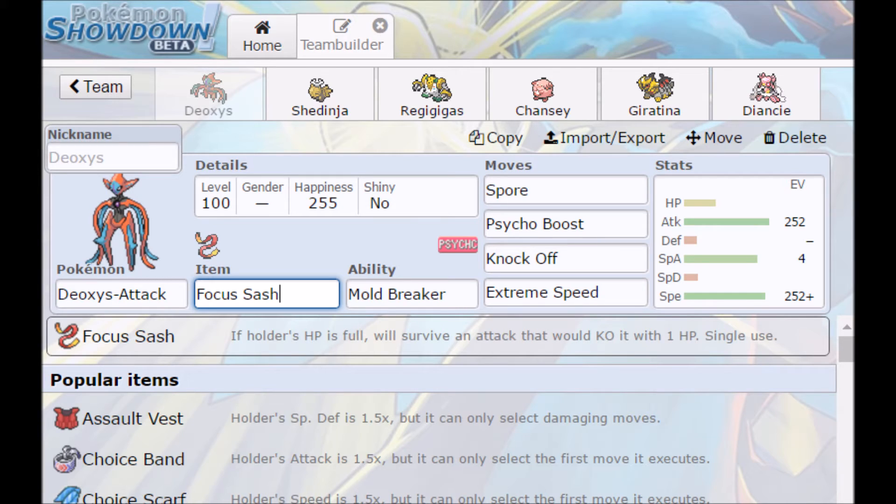For the EV distribution I go 252, 252, 252 plus in speed, just so you can outspeed as much as possible. You can run Deoxys Speed, however I prefer the extra damage on Attack Form. It's still just about one of the fastest things in the metagame.